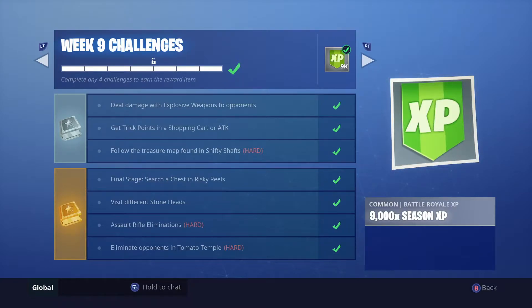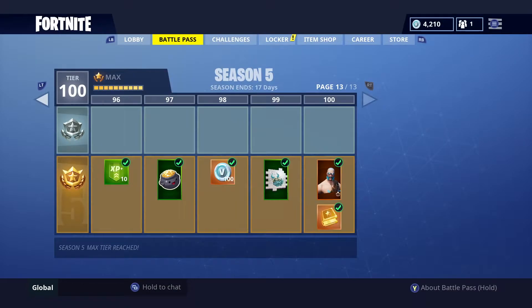The next challenge is to search chests in Risky Reels, Lazy Links, Haunted Hills, Tilted Towers, and Shifty Shafts. You have to find one chest in all those places — it's extremely easy if you know the chest spawn locations. Just look around and you'll find a chest.